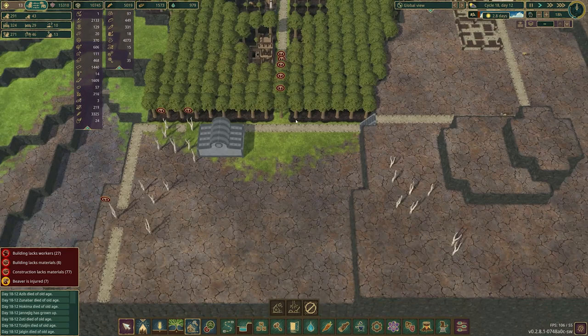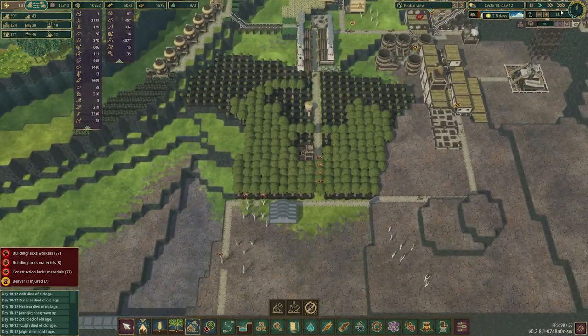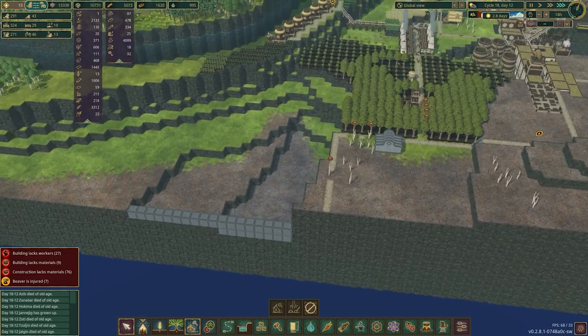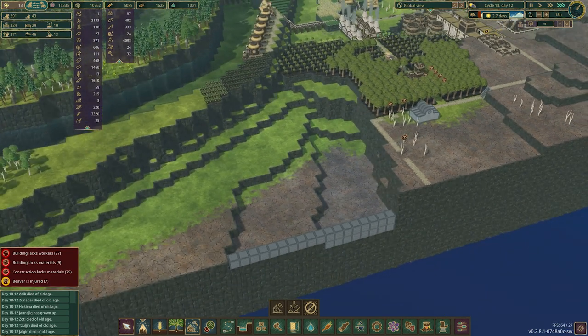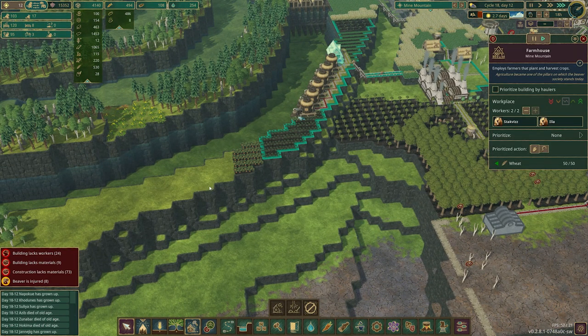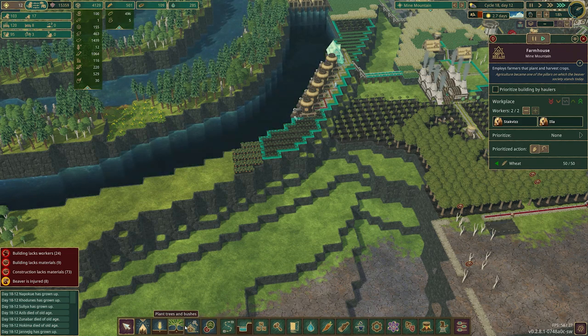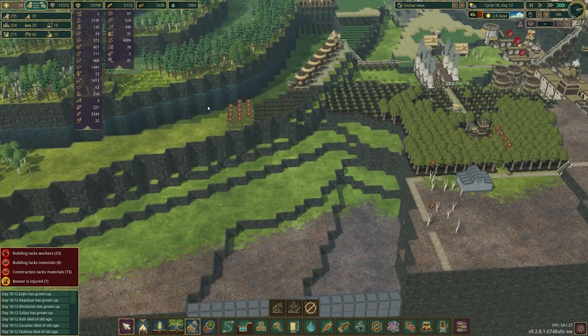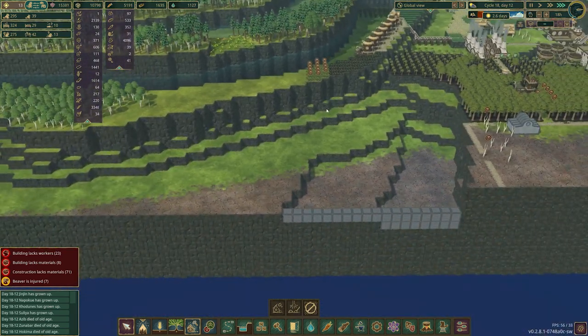I'll connect these paths so we have a better network. Let's go ahead and turn on turbo speed to get these things going. In the interest of not having beavers die of thirst, I want to get this going sooner rather than later. This farmhouse can't do anything with these carrots anyway, so I'm just going to demolish these resources. I think this could be the section we start blowing up, but we need at least these two layers in place first.